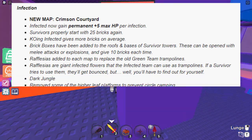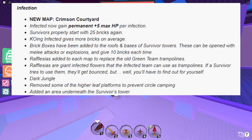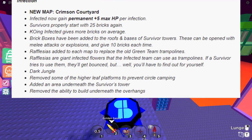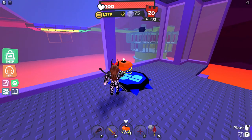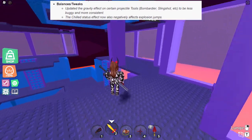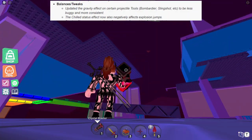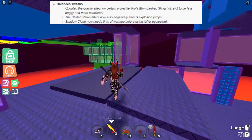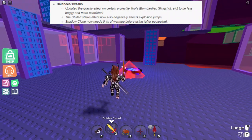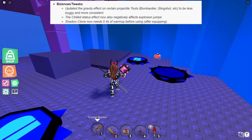Drunk map has removed some of the higher leaf platforms to prevent circle camping — a change requested by the community, and it was really needed. An area has been added underneath the survivor's tower, and the ability to build under overhangs has been removed. The gravity effect on certain projectile tools has been updated to be less buggy and more consistent — slingshot was banned from tourneys because of this, so now that it's fixed, it'll probably be unbanned. The chill status effect also negatively affects jumps. Shadow Clone now has a 4-second delay of around 0.4 before use after clicking — good change, as people would often quick switch.